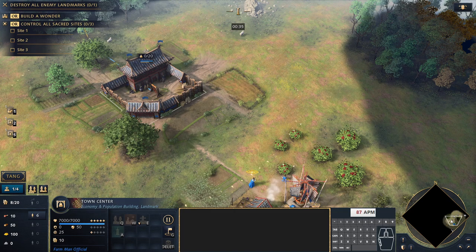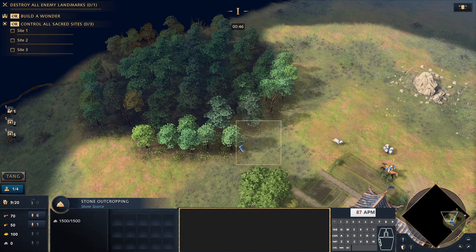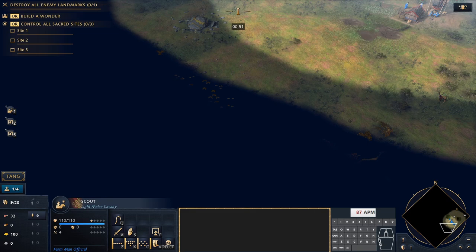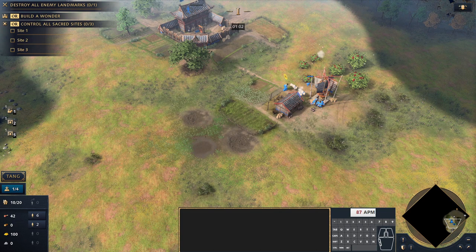If you can get the walls up and defend yourself well, it's not too bad. With the Chinese, we start with 6 villagers going to build the mill, then queue up an imperial official from the town centre. We take sheep using our scout to the mill and start collecting sheep there under the imperial official's supervision. The first 3 villagers from the town centre go to wood — that extra third villager gives us enough wood to wall up our base.